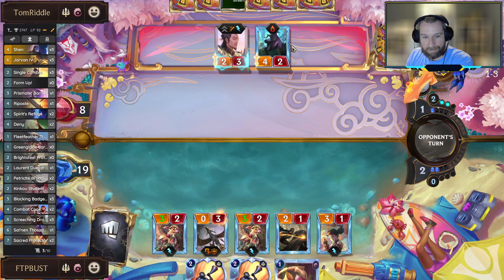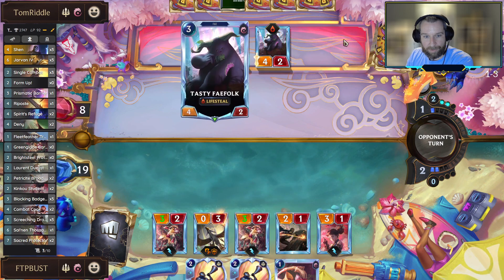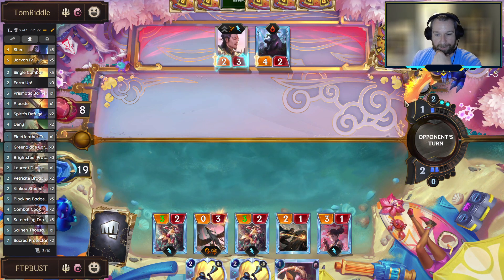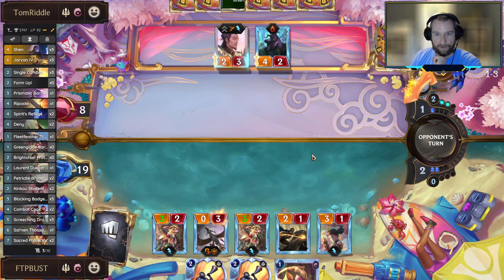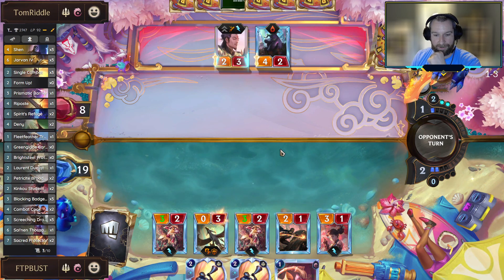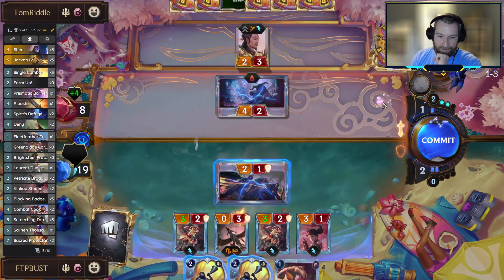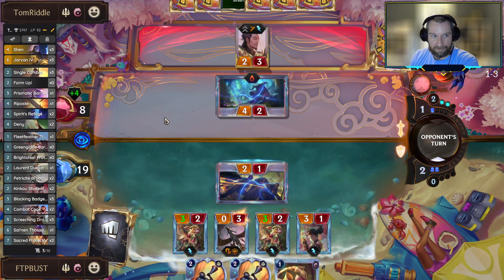Faefolk is annoying. He probably needs to attack with it now - he's going to be in this spot next turn where we can Broadwing hook the Faefolk out so the lifesteal doesn't happen until the end of combat. That's a scary place to be against this board. Trading the Faefolk for a Brightsteel Protector doesn't feel that good. His combat tricks are going to be the same as our tricks, so we can still Form Up to kill this thing if we need to.